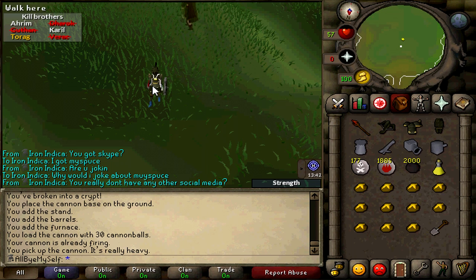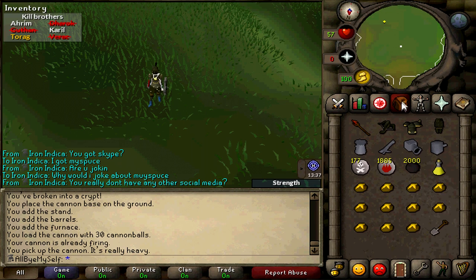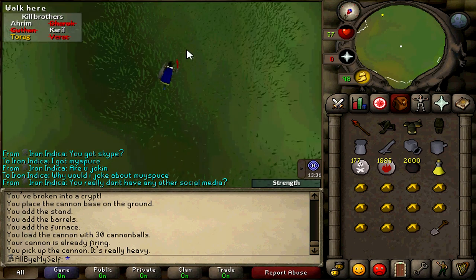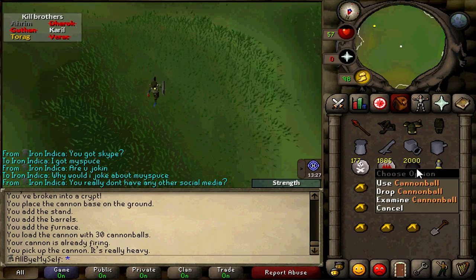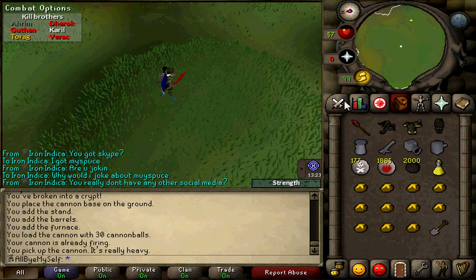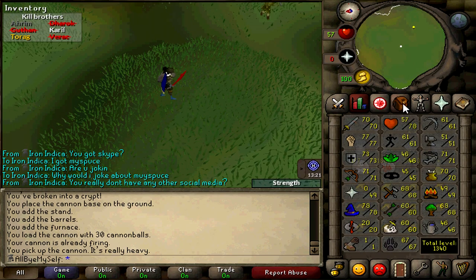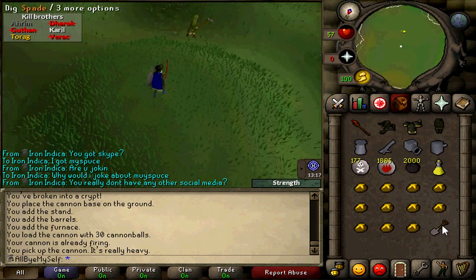For me, doing a no-prayer run at Barrows — not using any prayer points at all — this actually helps me quite a lot to get rid of Ahrim's. If you're having a problem with Ahrim's and you have a cannon, you might want to try this. If not, I mean, if you have like 99 stats then maybe not, but my stats aren't about that life. Let me just show you guys how this works.